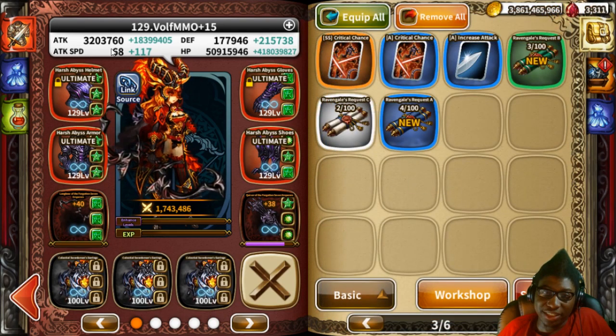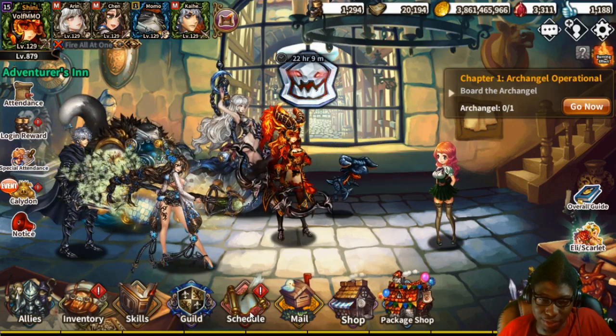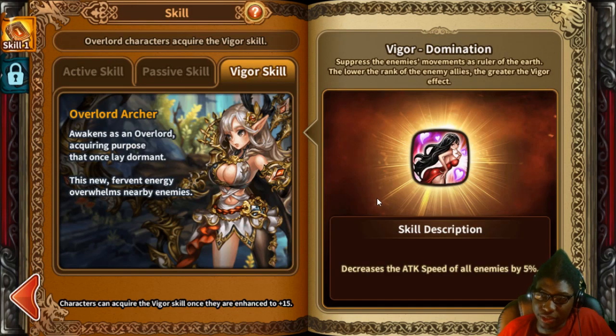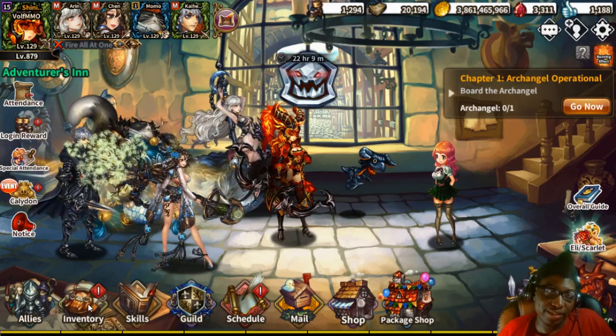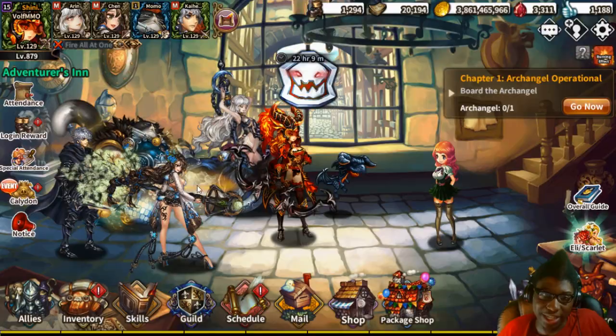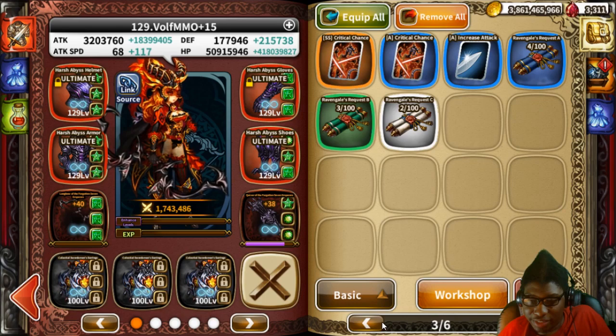Once characters reach plus 15, they unlock their volgur skill — a passive-like skill that significantly increases stats. Your main character still dies a lot regardless, but the stat boost from the volgur skill is real. It's a useful milestone to work toward.